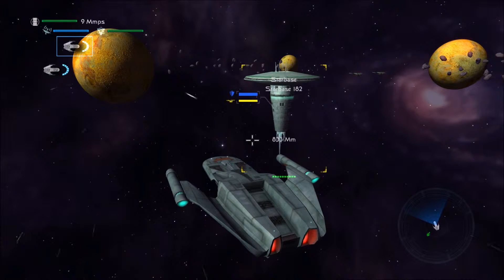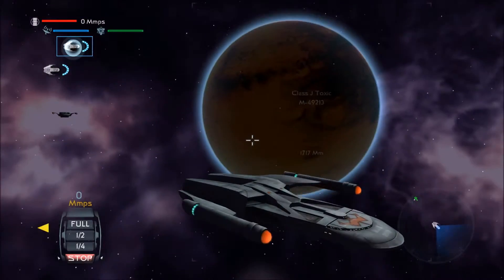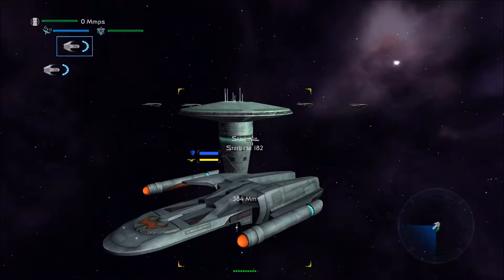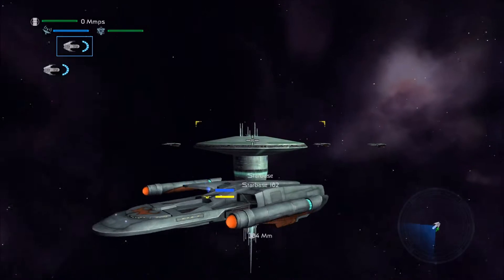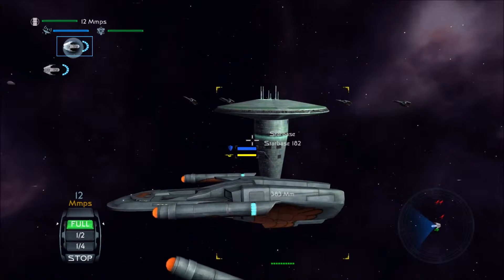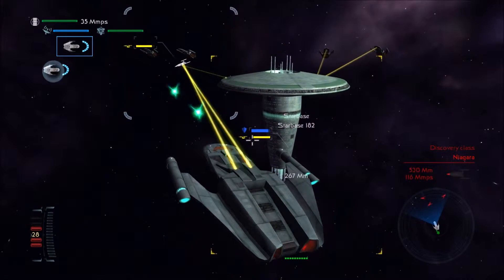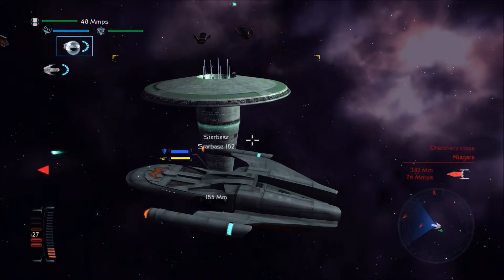I noticed in the last video I recorded that Deep Space Nine changed to, like, Trading Station 106 or something like that in the Star Trek Enterprise era. And it seems the Romulan Starbase has changed too — this thing looks like a Federation Starbase, but it's Romulan. The next-generation Romulan Starbase looks a little different. Apparently they change between the eras.